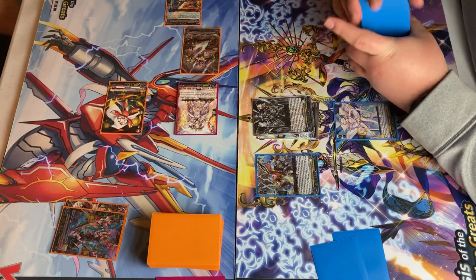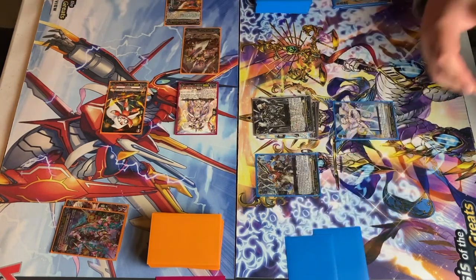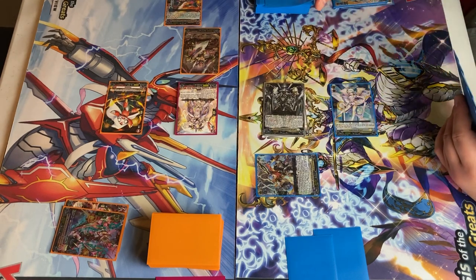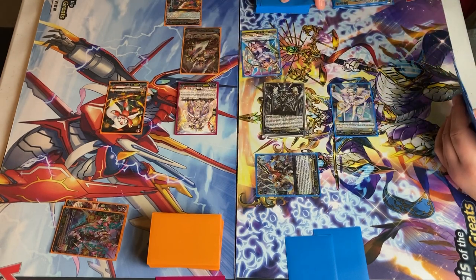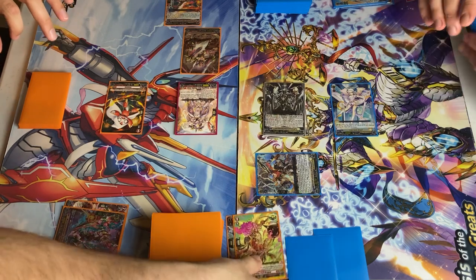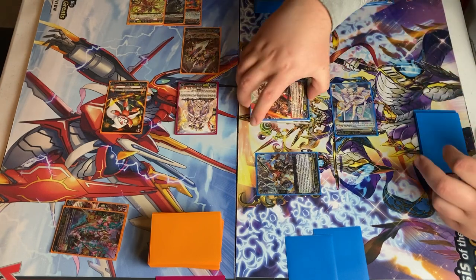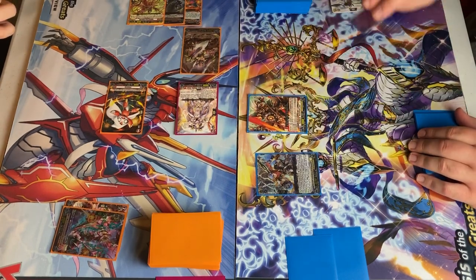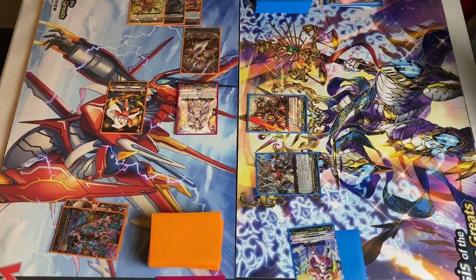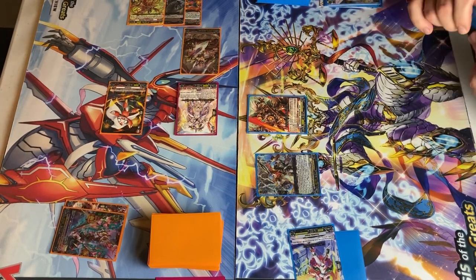For the rest of the turn, he gets plus 5,000. I'm going to attack the Vanguard with a boost. No guard. Twin drive — front trigger, critical trigger. Crit power. All effects to my Vanguard. Rebel Dress — Zest. Skill of Nucleate — soulblast one, retire to this unit, counter charge one, and my Vanguard gets plus 5,000 power. In addition, because of Rebel Form, he gets plus 15,000 power and one critical. No drive checks though, correct? That's correct. And since I rode a grade three by a skill, he gets plus 5,000 power as well.